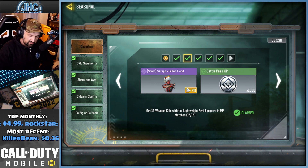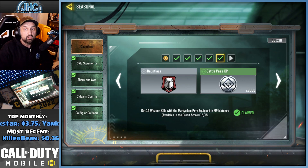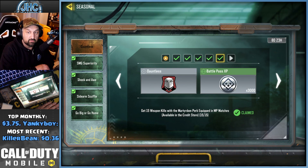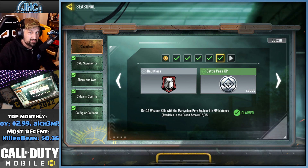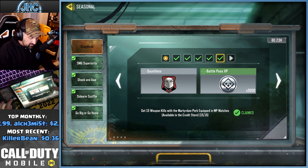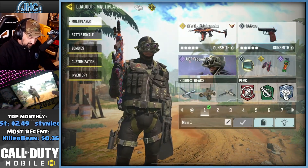To unlock it: use five tactical grenades, then get 15 kills with Lightweight, 15 kills with Cold Blooded, 15 kills with Tracker, and 15 kills with Martyrdom. I did about five free-for-all matches, one for each task — took maybe 10 minutes. It's very, very easy.